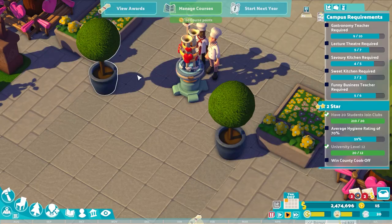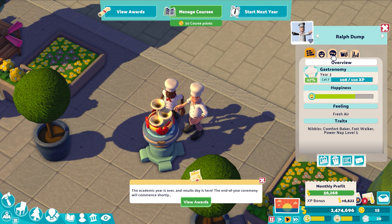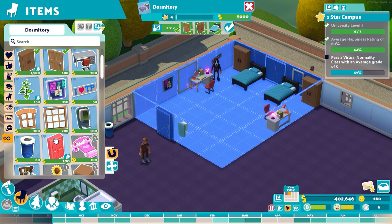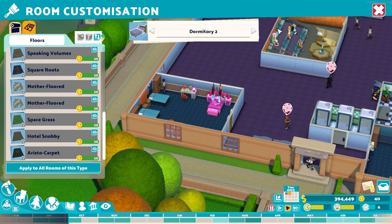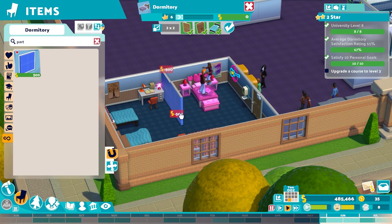The benefit for you as campus administrator of installing aphrodisiac public art is that the Love Trumpet encourages students to develop their relationships, and student relationships are one of the many factors that govern the welfare of your student population. Not all of these student relationships are romantic in nature, and they're not, but more than that I want to show you the double jump bed, which you can install in a student dorm room for when your loved-up students are ready to take things to the next level. If jumping on a bed together is your thing, that's cool, but for the sake of your roommates I am still going to install some privacy walls in here.